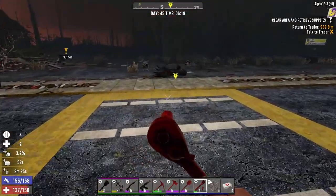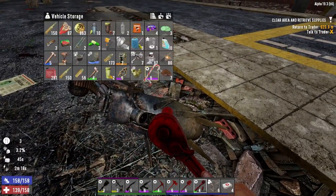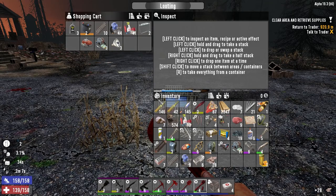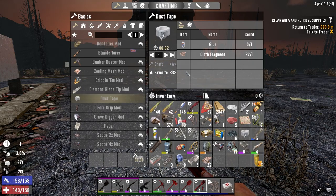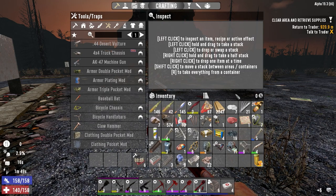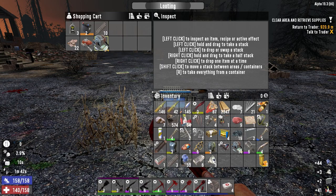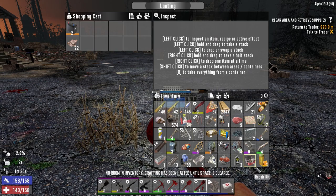I want to try and take as much home today as I can, so I got a couple of ideas. Let's go ahead to the bike. We have glue - I think we had like six glue - there it is right there, all right perfect. We're gonna make six duct tape, then we're gonna make six repair kits. Should be able to go here - craft - and we're gonna repair some stuff before we leave.